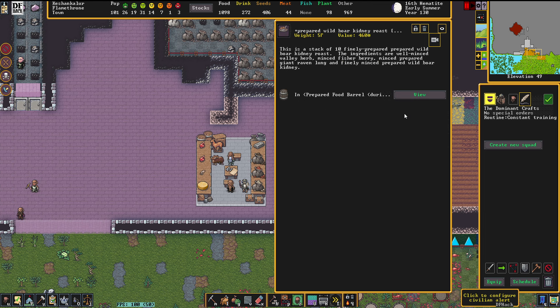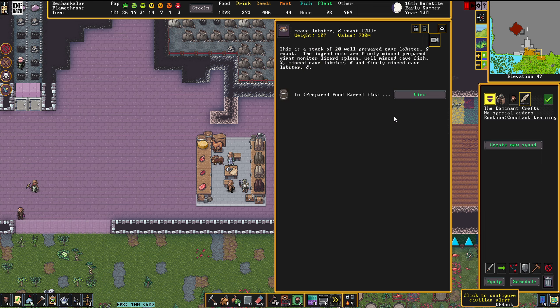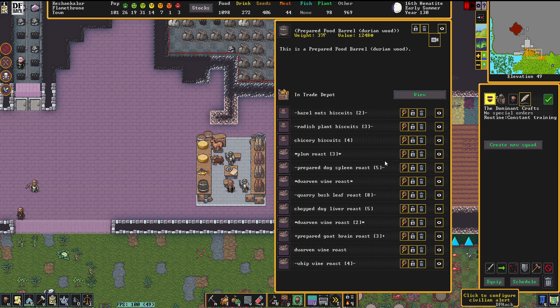What's in the box? Prepared wild boar kidney roast, valley herb, fishy berry, giant raven lung, and wild boar kidney — honestly, we've read worse. Minced cabbage, yak's milk, rye beer, and pike kidney — that might even be tasty. Honey badger liver, bush leaf, porcupine liver, and kangaroo sweetbread — we've had much worse concoctions. Cave lobster, giant monitor lizard spleen, cave fish, cave lobster, and cave lobster — wow, it's a very lobster-y meal. And even more lobster, cave fish, and cave fish with quarry leaf. So today we're not even selling too big atrocities.